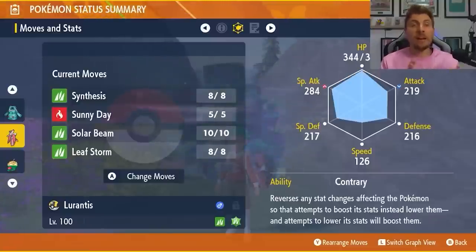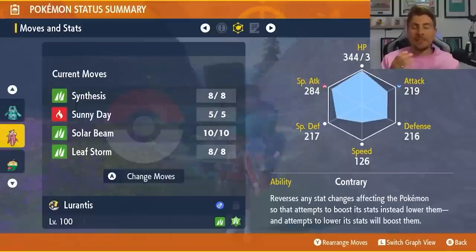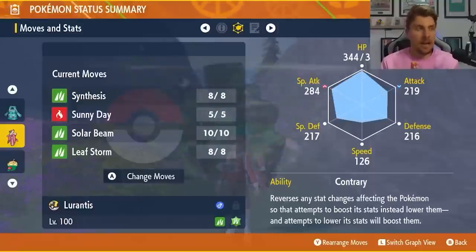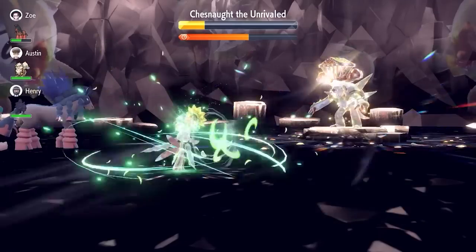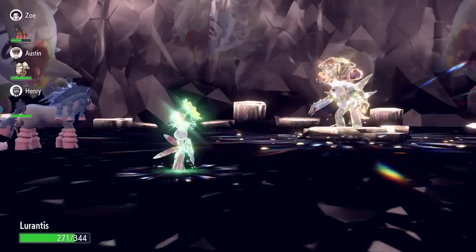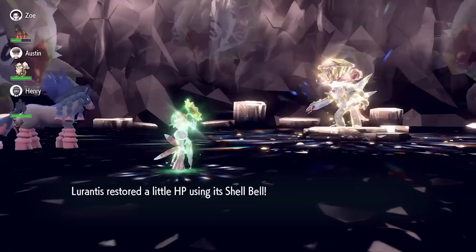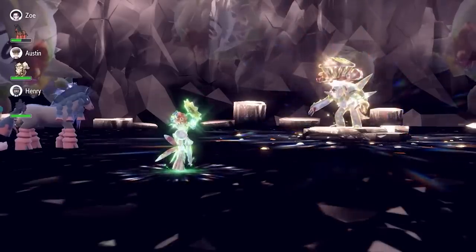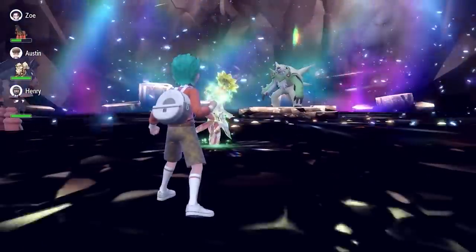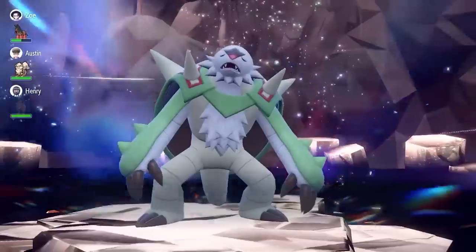The big important thing for Lurantis is the Contrary ability, which reverses any stat drops, giving you stat boosts instead. The idea is to just spam Leaf Storm. If you run out, fall back on Sunny Day and Solar Beam. Synthesis is there if you need a turn to recover health, and it plays nicely with Sunny Day too, but primarily all you're going to need is Leaf Storm — every use gives you plus two to Special Attack.